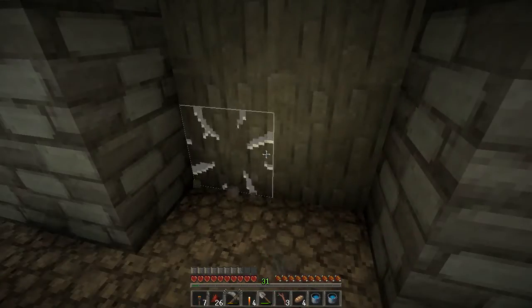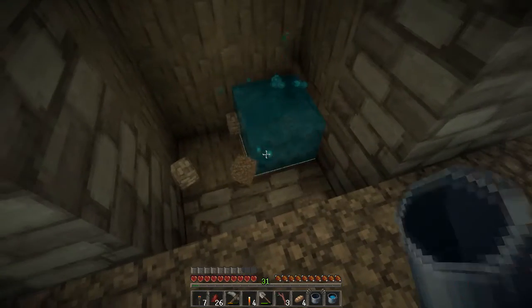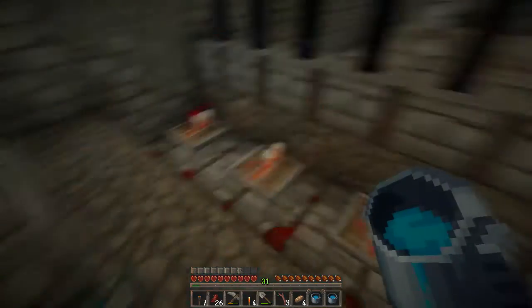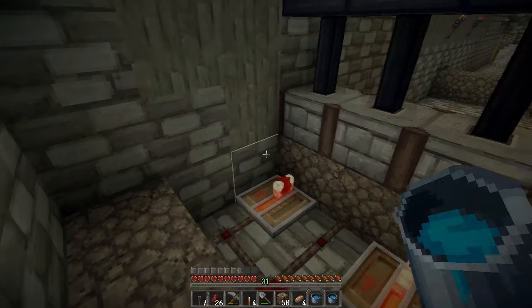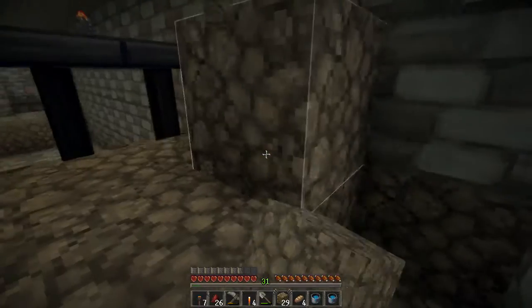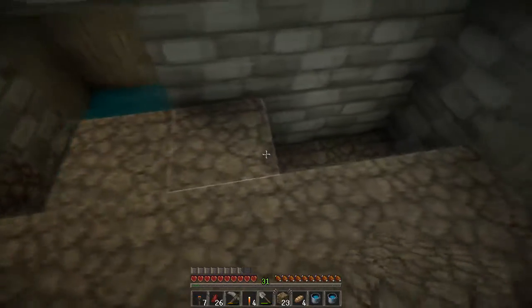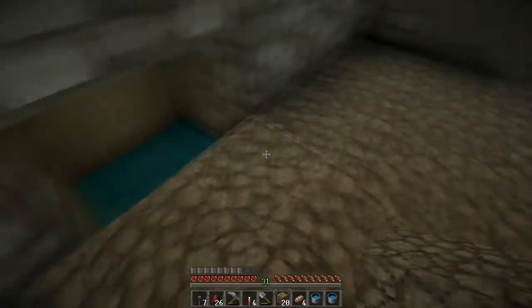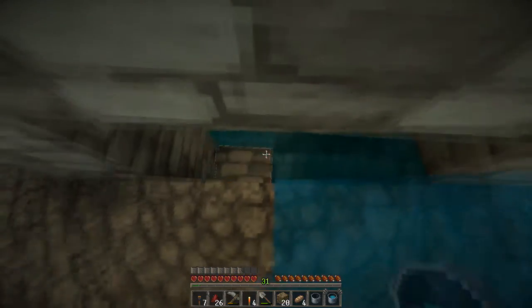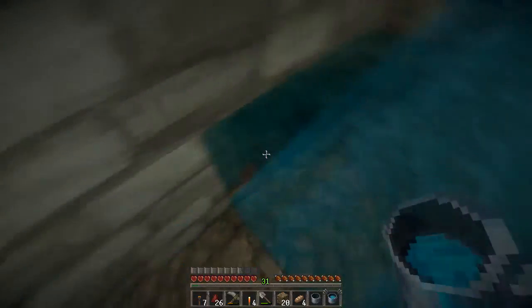There we go. Now we should be good in a second — just need to make the water sources. We should be good to go. If you make a hole real quick, then we can put the water source here. Yeah, I've got a hole. My mouse is starting to die on me at the moment — I'm waiting for my new mouse to come through.